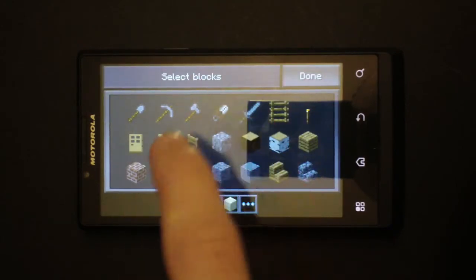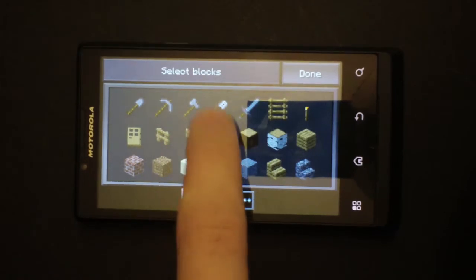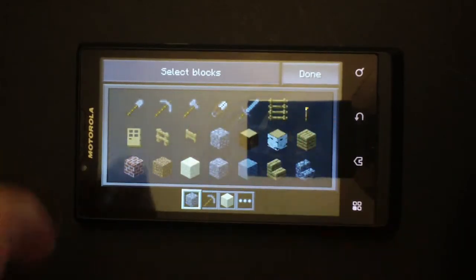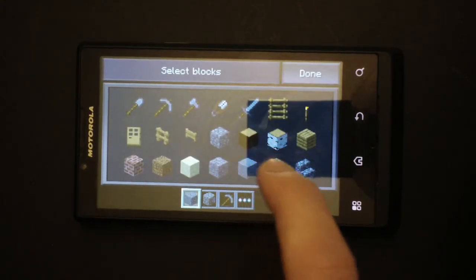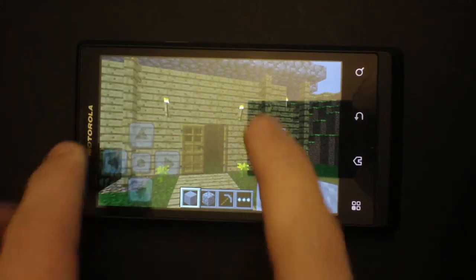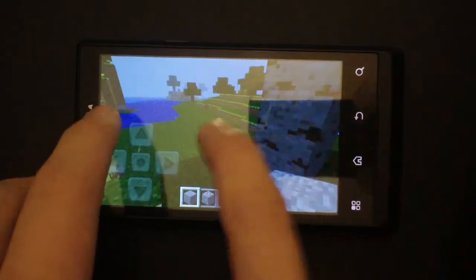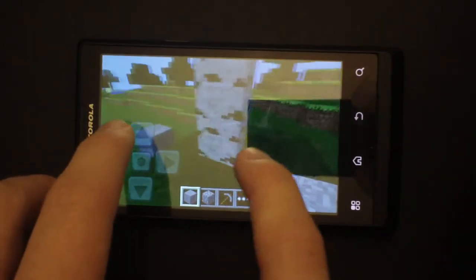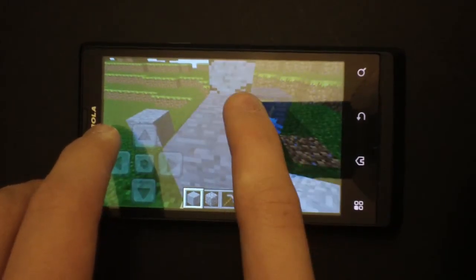How to get an item? You basically click on it — like cobblestone. Basically all you have to do is click on what you want and it applies it down to your dock. I kept clicking it for no reason apparently. So when it's down to your dock, you basically can just touch it once to apply. It has to be close enough though.